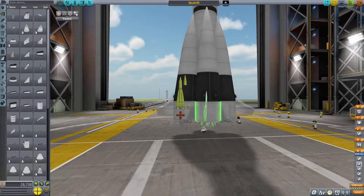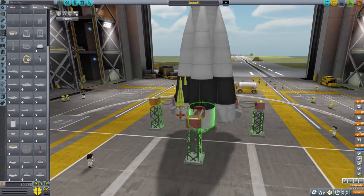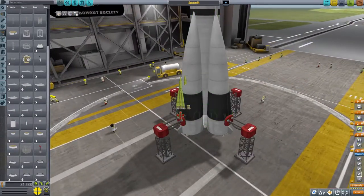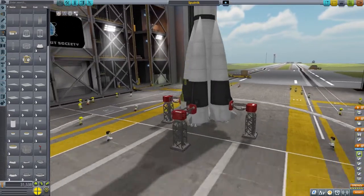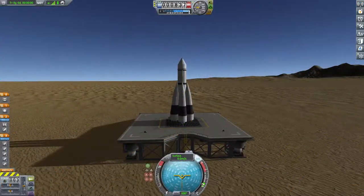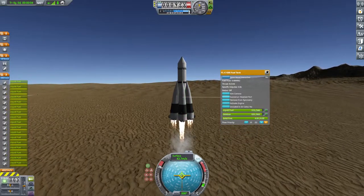It was a Soviet missile developed during the Cold War, and the world's first intercontinental ballistic missile. It made 28 launches between 1957 and 1961, but was never deployed for its true purpose, because according to the Russians, that was delivering nuclear warheads.